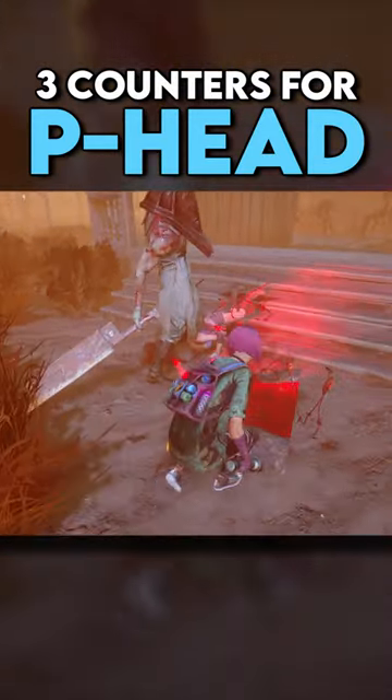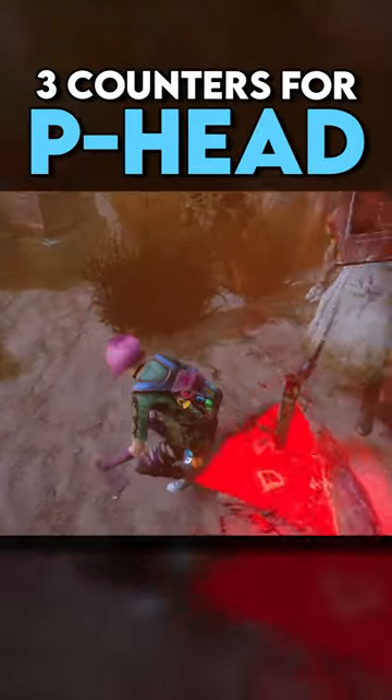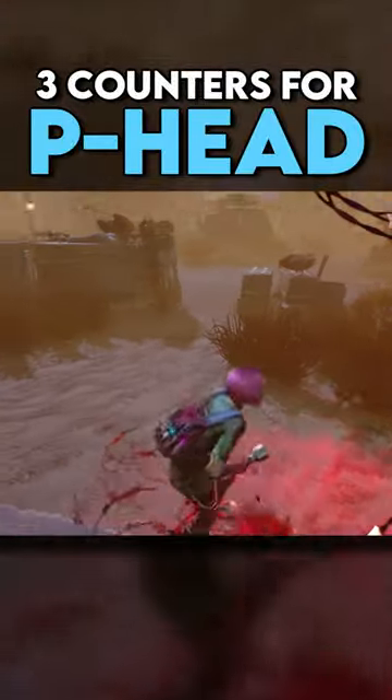You can crouch over Pyramid Head's trails to avoid becoming tormented. Also, be careful of these tiny little barely visible bits of his trails because they can actually make you become tormented.